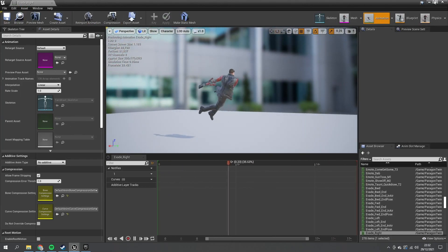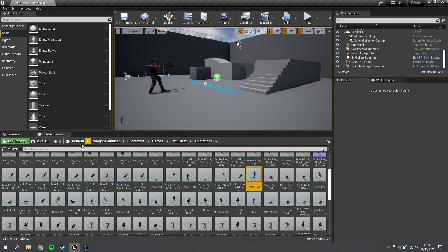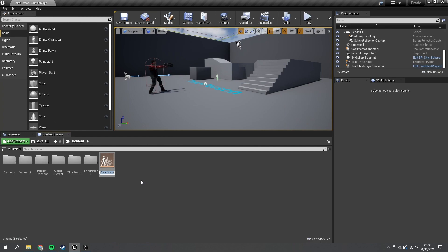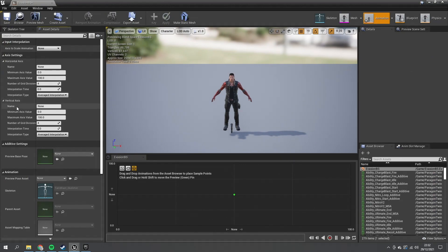We're going to put these onto a blend space so we can get omnidirectional movement. We'll create a 2D animation blend space using the Twin Blast skeleton — call it 'Evasion Blend Space'. We need to set up the horizontal and vertical axes to match our gamepad inputs. The horizontal axis represents the left thumbstick's X axis and the vertical axis represents the Y axis. Set the horizontal axis name to 'X Dash Value' ranging from -1 to 1, and the vertical axis to 'Y Value' ranging from -1 to 1.